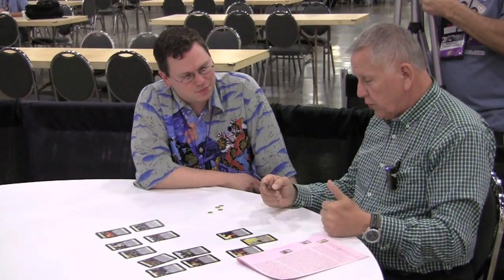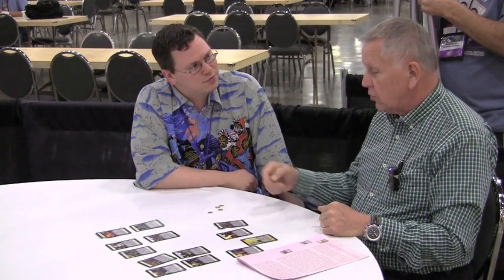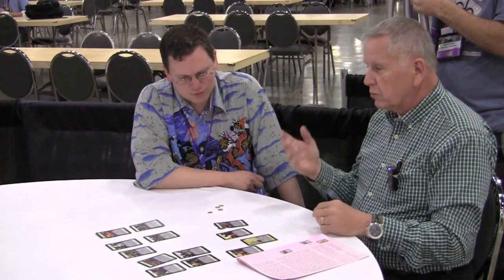And Harold — the other one — when you overpay, for each one you overpay, you look through your discard pile and put a card from it on top of your deck. You have to decide how much you're going to overpay upfront. So if you have some idea what's in your discard pile, you say, 'I want four cards back on top of my deck,' and you go through and put those back on top.